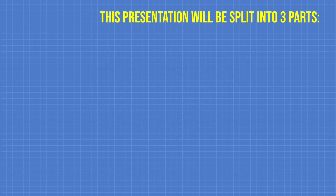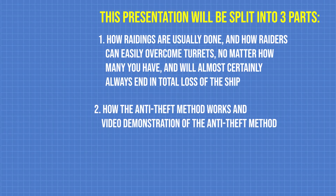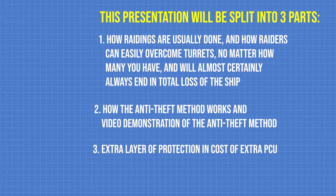This presentation will be split into three parts. Part 1: how raiders operate and how raiders can easily overcome turrets, no matter how many you have, and will almost certainly always end in total loss of the ship. Part 2: how the anti-theft method works and a video demonstration of the anti-theft method. Part 3: an extra layer of protection at the cost of extra PCU.